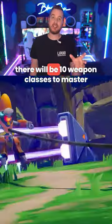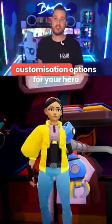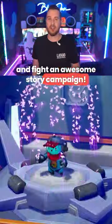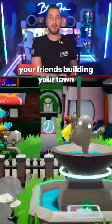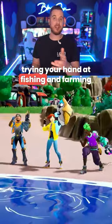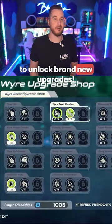On release, there'll be 10 weapon classes to master, customization options for your hero, and a story campaign to fight through. Then in your downtime, join your friends building your town by gathering and sharing resources, trying your hand at fishing and farming to unlock brand new upgrades.